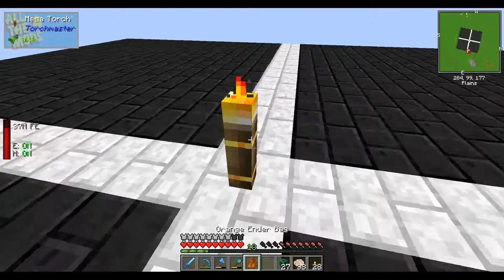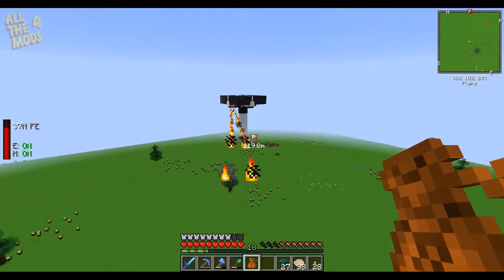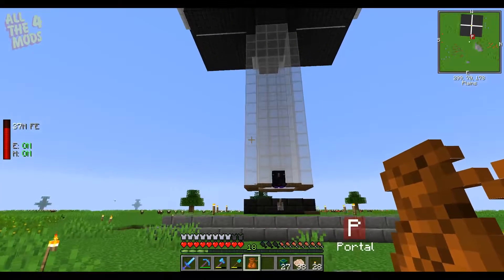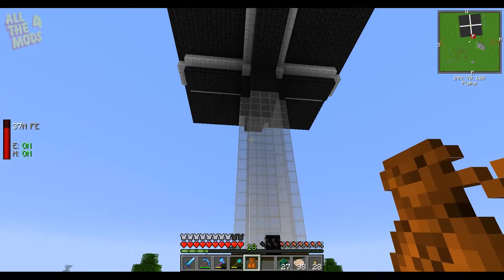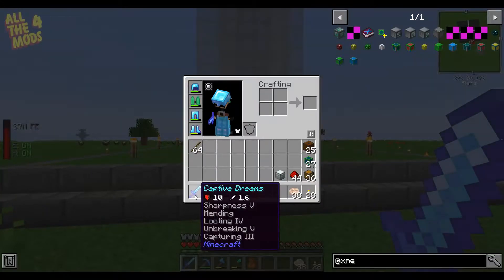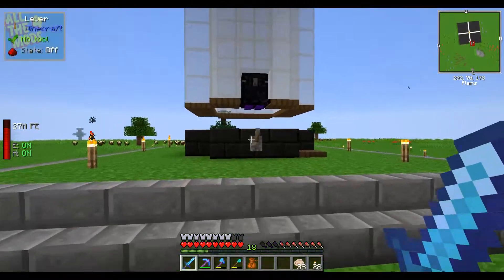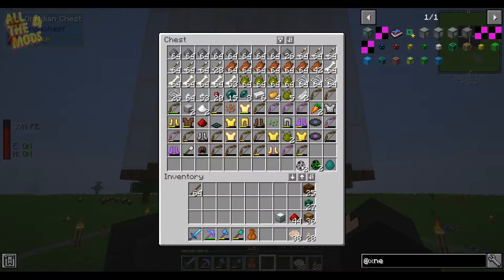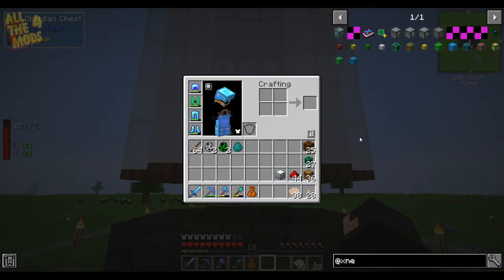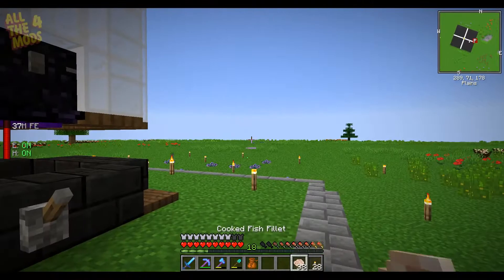I should not be hearing spawns right now — maybe it needs replacing. That's really odd. Anyway, remember this enchantment on my sword — Capturing? I'm completely correct: we can get mob eggs from mobs. There's a Capturing enchantment that gives monsters a chance to drop their spawn egg, with a 0.4 chance per level, so we've got about a 1.2% chance of getting eggs.